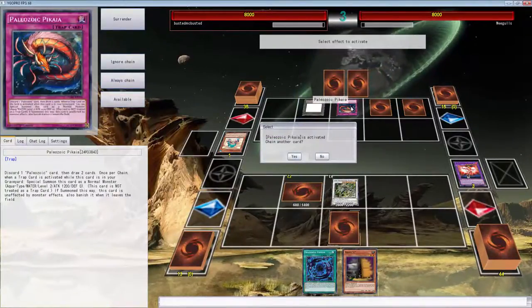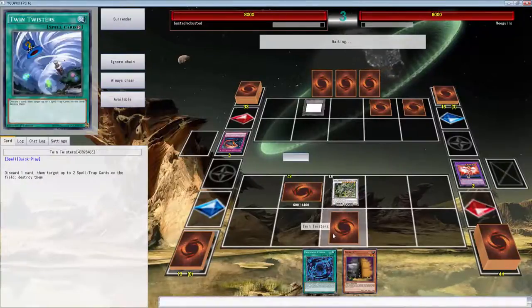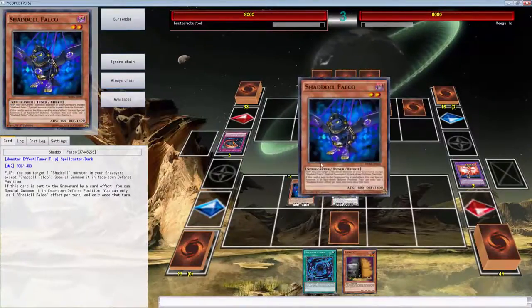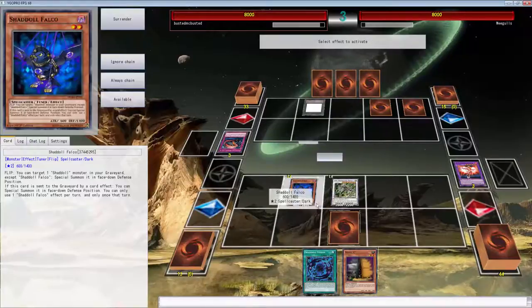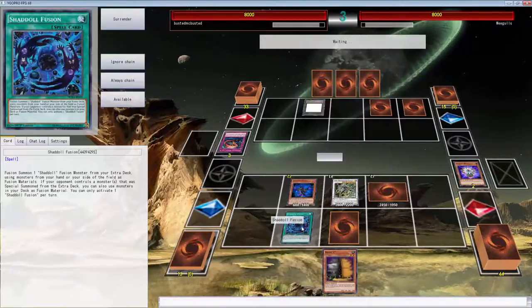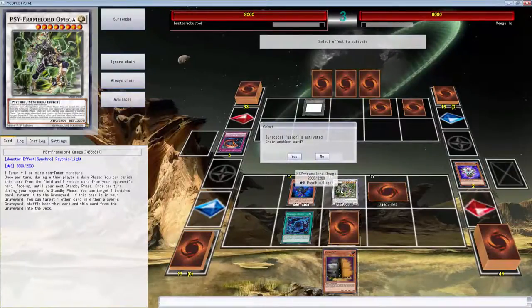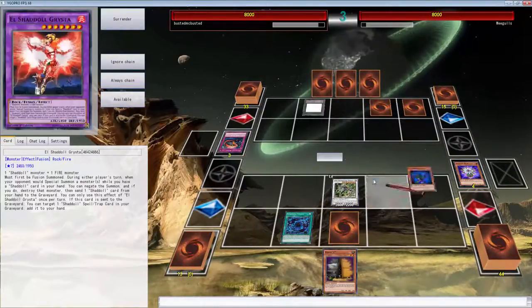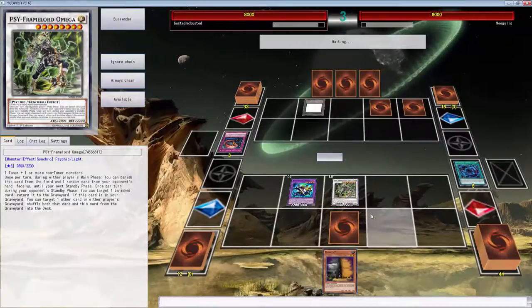We can't beat that... we could easily just Twin Twister, but I frankly just don't care. We're gonna use Falco, and we can get this back. We can go into Window — I think that's what we're gonna do. We're gonna go into Window and just get this card back for free. We're going into Window — bam and bam. So now he's not going to be able to do too much. I'm pretty sure he can't special summon.